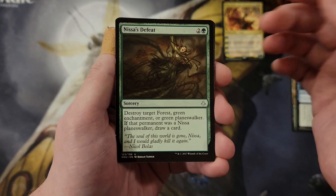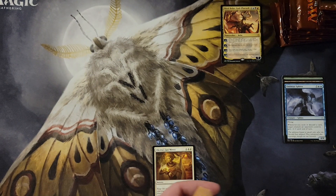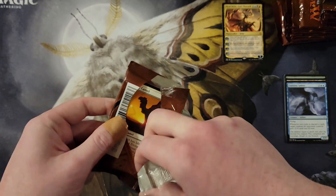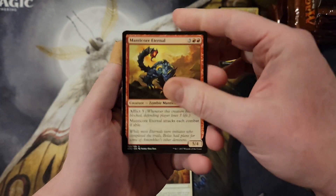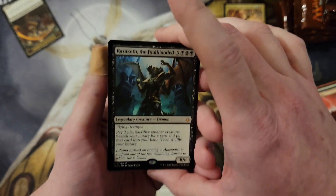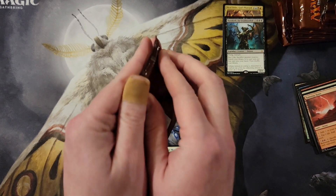There are really only two — maybe three — that you don't want to see at all. The ones to avoid are Ramunap Ruins, Ominous Sphinx, and Oketra's Last Mercy. The set also has one really strong rare card and a few other decent ones. Next up: Manticore Eternal, Angel of the God-Pharaoh, Ramunap Ruins — and then Razaketh! Oh jeez, we are two for two with the mythics.